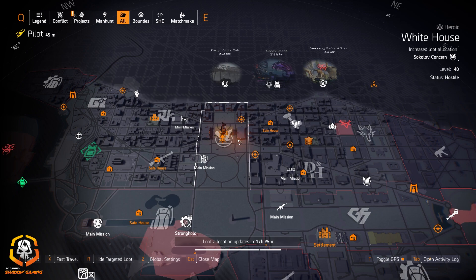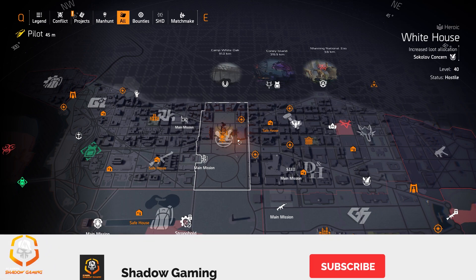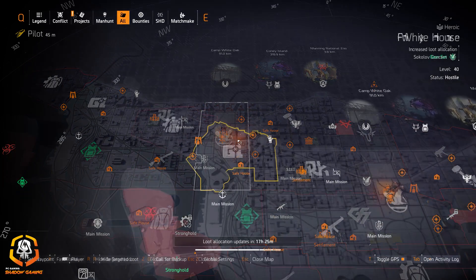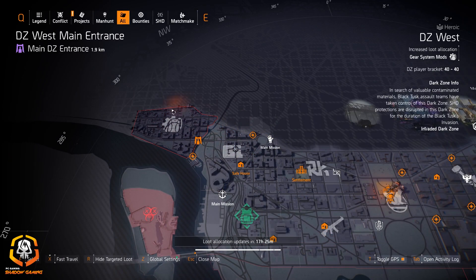Hey agents, and welcome to Shadow Gaming. Today we got the targeted loot allocation for August 7th, 2020. Subscribe and like if you enjoy the content, and I'm going to try to make this video as short as possible. So let's just jump right into it — we got gear system mods, DZ West, and it's invaded dark zone.